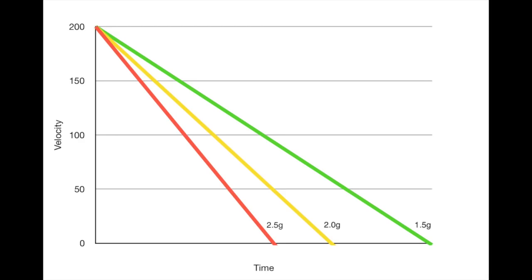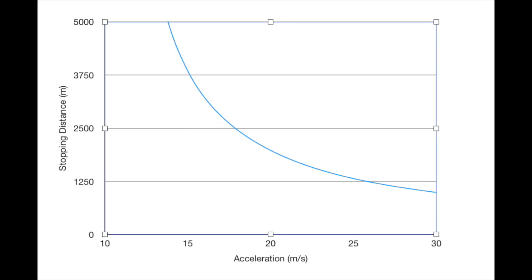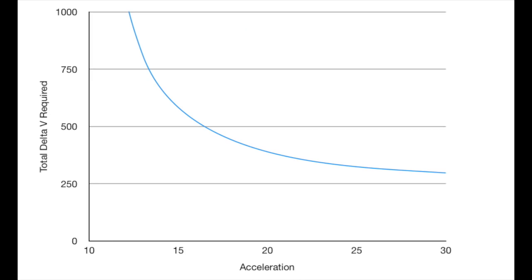We can draw a graph of velocity versus time. Here's one showing three different landers with different accelerations slowing down from 200 meters per second. The distance each rocket needs to stop is calculated from the area under the line — simply a triangle with the height equal to the starting velocity and the baseline equal to the deceleration time, or one-half v-squared over a. For different base accelerations you can figure out the stopping distance from 200 meters per second, and unsurprisingly this grows rapidly as the thrust drops lower. More importantly, the lower the acceleration, the longer those engines have to burn against the force of gravity, and the more fuel is needed.